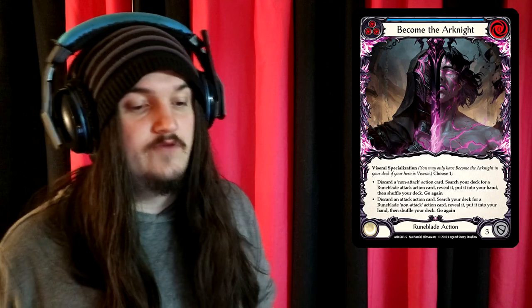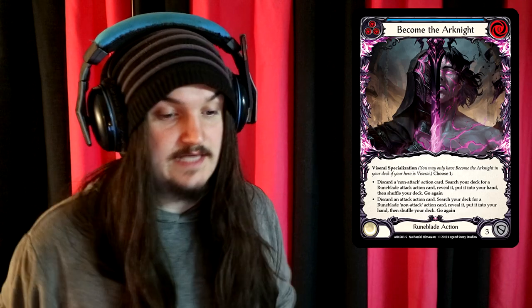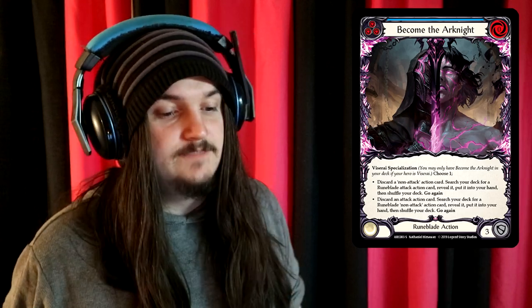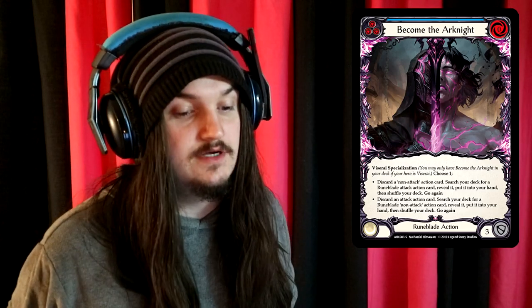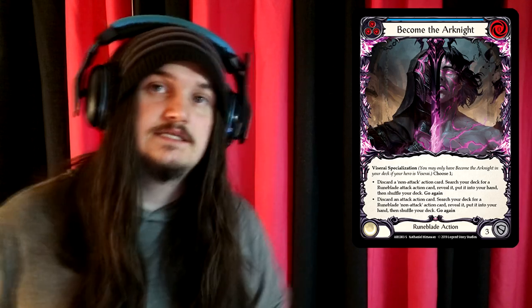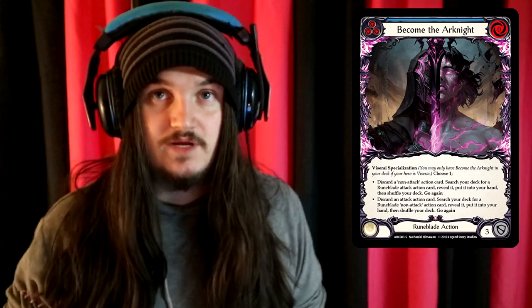The last card we'll look at is Viscerae's Specialization Super. It is a 3 pitch, 0 cost, 3 defense Runeblade action with the following effect: discard a non-attack action card, search your deck for a Runeblade attack action card, reveal it, put it in your hand, then shuffle your deck, go again. This is the most consistent card when it comes to searching — it's basically Tutor playing on steroids. Discard a card, then search for whatever other card you need.